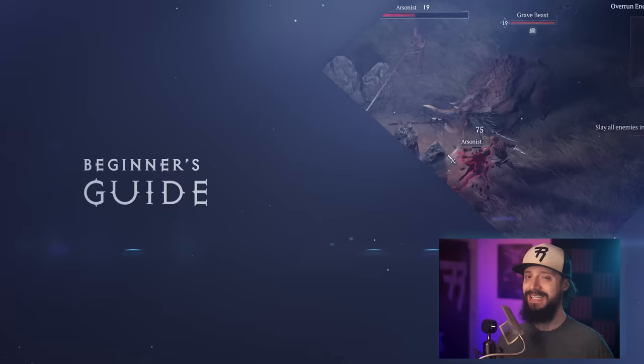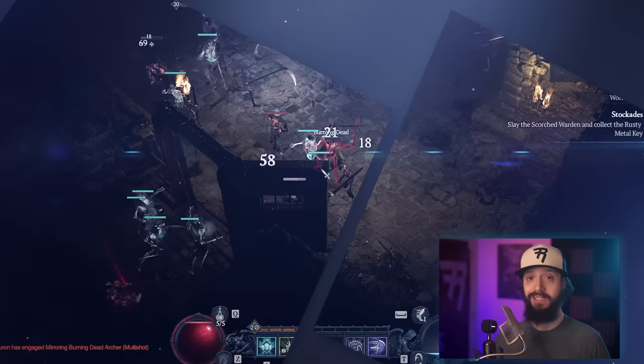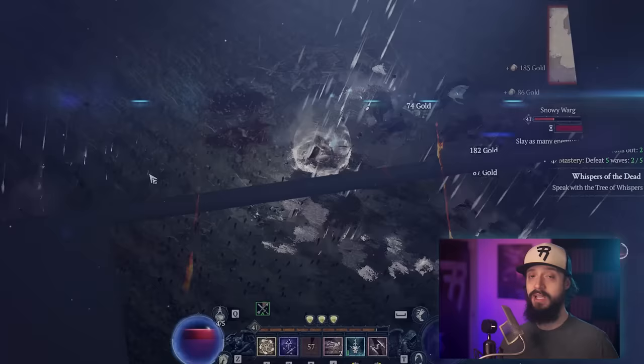In this video, we'll talk about which classes are strong and weak in the early and late game, plus what skills are best to use. We'll cover best practices on progressing through campaign into endgame content, some key information about items and spending resources, what's important to know about the Paragon system, and just a lot of general tips. After this video, you'll want to check out my guide on all the game mechanics.